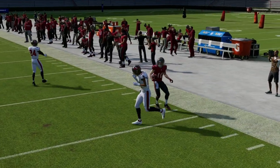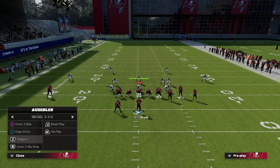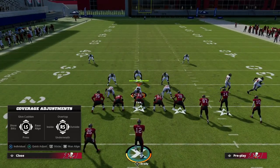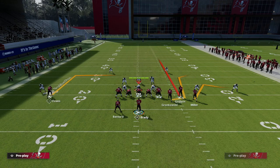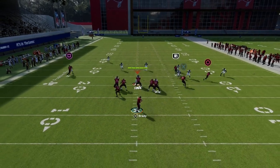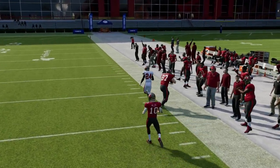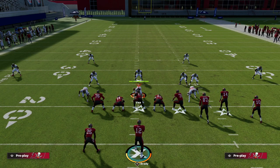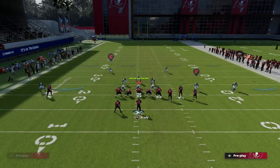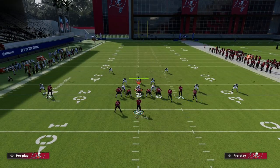In Madden 23 they actually have to go to a cover two to defend this, because what makes this route so good is outside leverage. We have outside leverage, so they have to hard flat on that side to defend Scotty Miller's quick out. That creates a high-low on that defender. If they're hard flatting out of a cover four drop — which is the best way to defend this — you still have that void in the zone you can hit right off the snap.